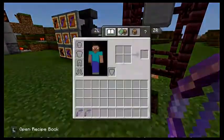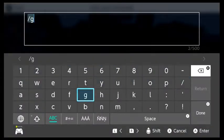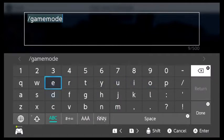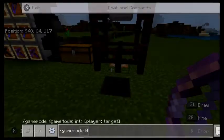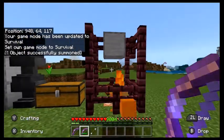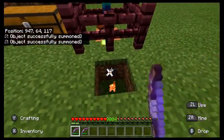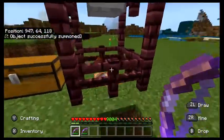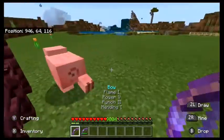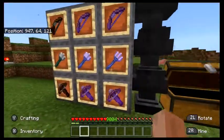This other bow has infinity, and as you can see I've got no arrows in my inventory — just a single arrow from this chest — and it doesn't use up that arrow. The other one does use up the arrow, but its durability lasts a lot longer because it's got mending and will just repair itself. So yeah, might as well just go with infinity.